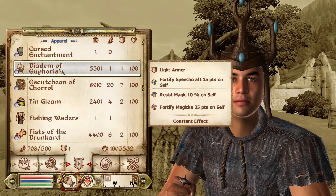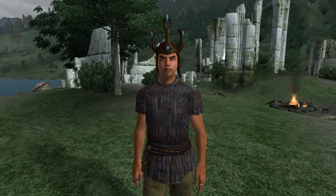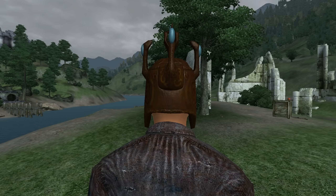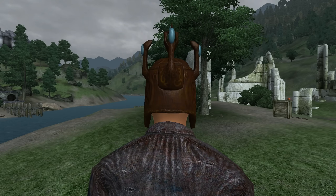Then we have the Diadem of Euphoria. The Diadem of Euphoria can be looted off of Thadon once he dies in the Shivering Isles DLC. It is light armor and if you're level 16, it has the enchantments of Fortify Magicka for 25 points, Speechcraft for 15 points, and Resist Magicka for 10%. It has an armor rating of 3 and a value of 5,501 gold.